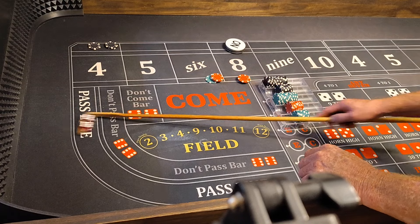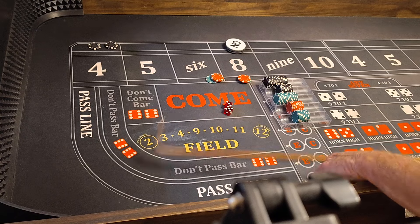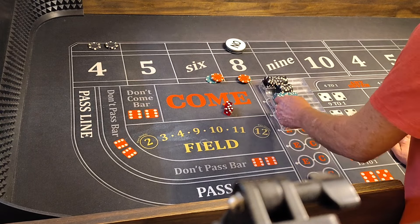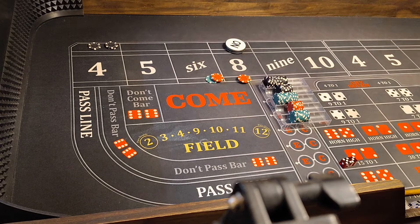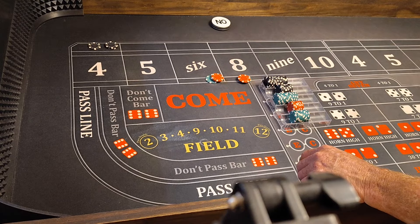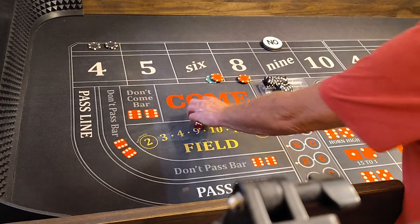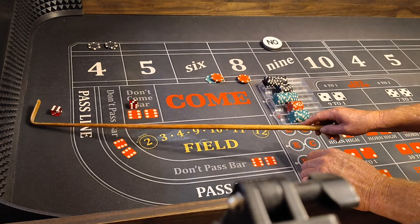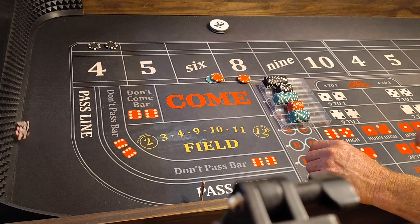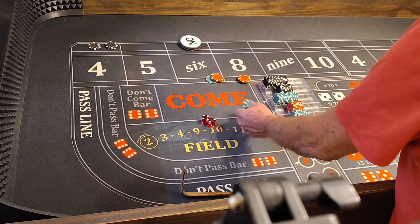No hit on a couple rolls. Then 8 hits the point — pay 75 for 5. Hit the brick, son, because we're killing it. Coming out — the 8s are hot so we'll work them. 9 is the point, then 9 hits the point again. Coming out with bets working — a 6 pays 75 for 5.